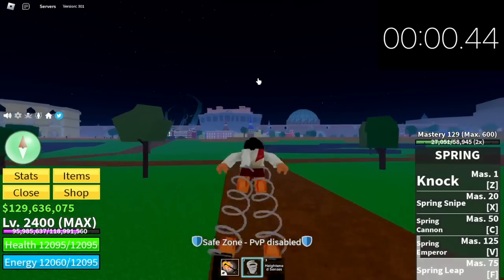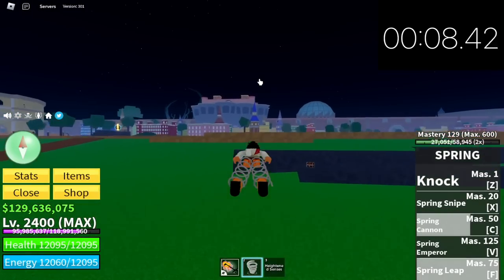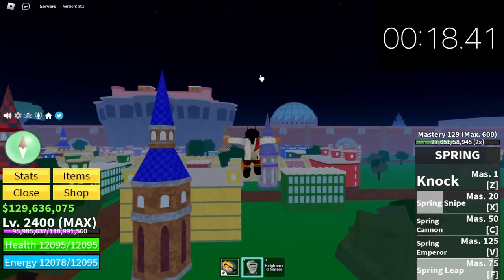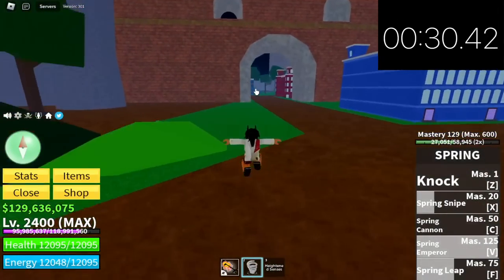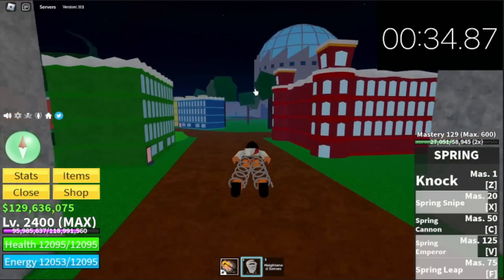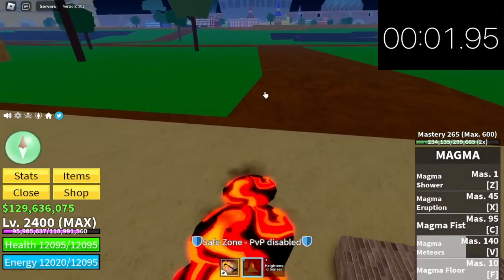Next up the spring fruit. You can use the spring lip and also the X skill spring snipe — I'm gonna use it later. Using spring lip and spring snipe together. Time stop: 34 seconds.